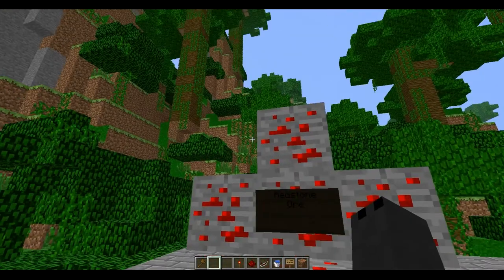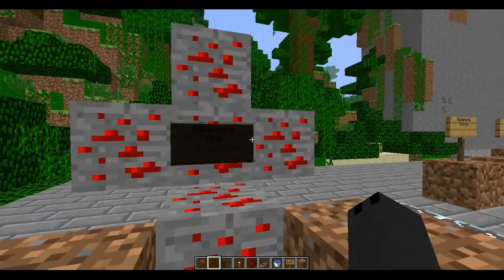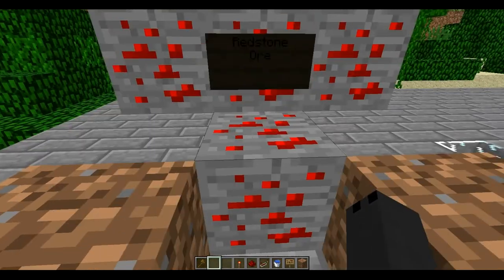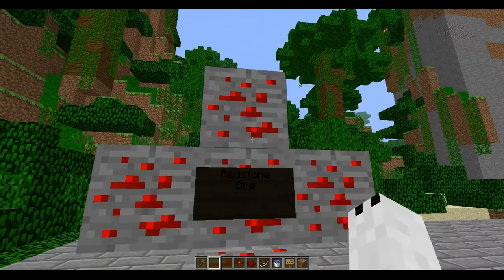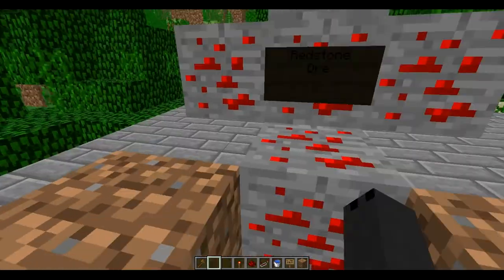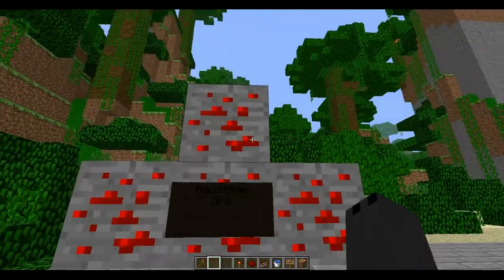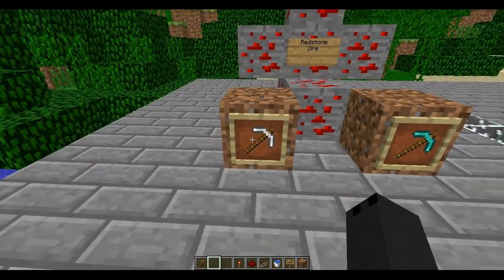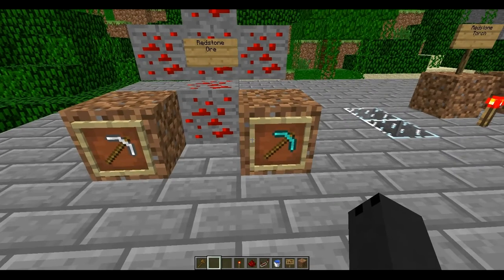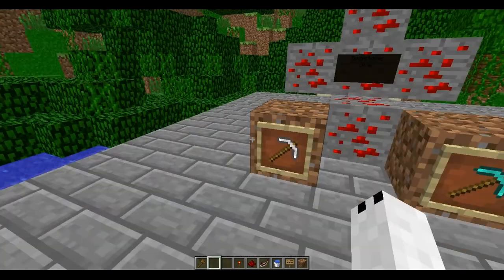I start from square one. I got out my new texture pack so you guys can see this if you use the default. This is Redstone Ore. Redstone Ore is how you get Redstone wiring, or Redstone in general — this is how you start off. You can destroy the Redstone Ore with an Iron Pickaxe or a Diamond Pickaxe. Diamond's quicker and more efficient, but Iron works as well.